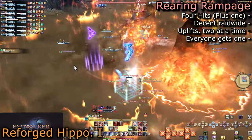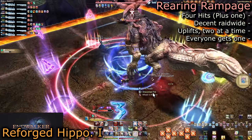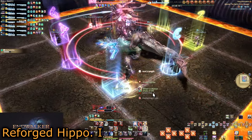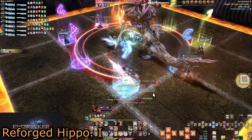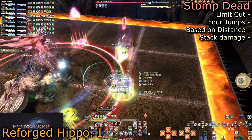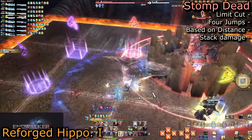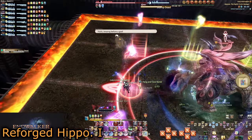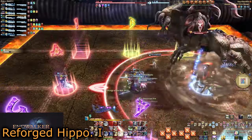Rearing Rampage is four back-to-back raid-wide hits. Each slam will also cast Uplift onto completely random players, causing further damage in a targeted AoE — this is why we are spread. Every player will get an Uplift, so remember your order. If you got hit by the first Uplift, you will be the first players for the next mechanic. He will then cast Stomp Dead — it's limit cut again, but pairs of players baited based on distance. He will jump four times onto the furthest away players, moving the middle of his hitbox to that player with a decent-sized stack AoE.